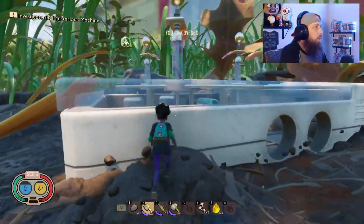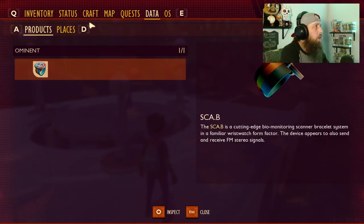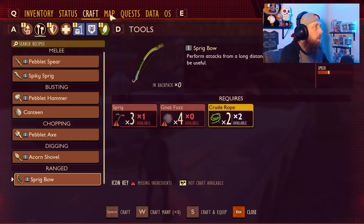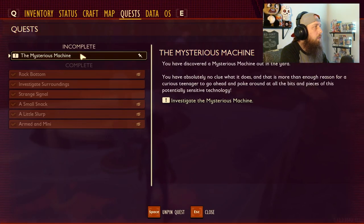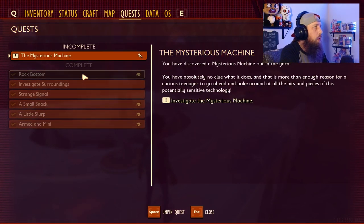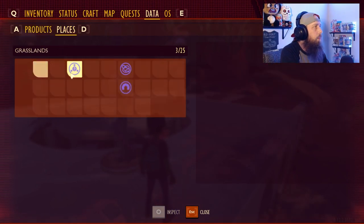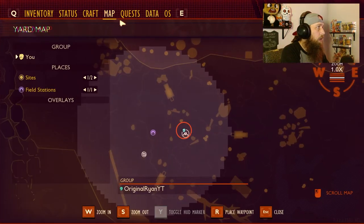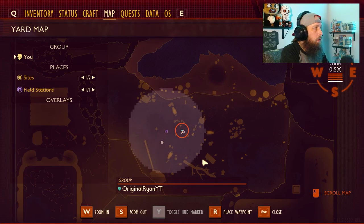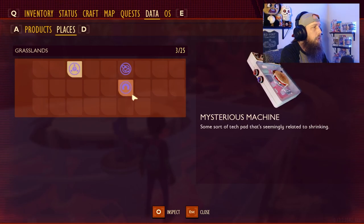Now we need to investigate the mysterious machine — and we discovered another landmark there. If you go to data and hit the places tab, you'll see all your landmarks in the grasslands. The grasslands is a pretty big area encompassing all the grass. We've discovered the baseball, the field station, and the mysterious machine. Your quests tab shows active and completed quests.